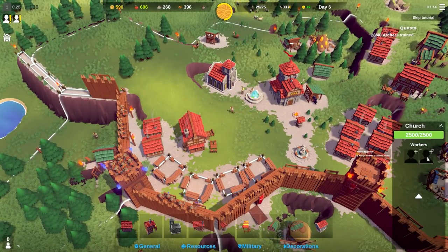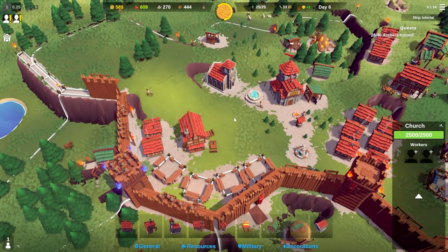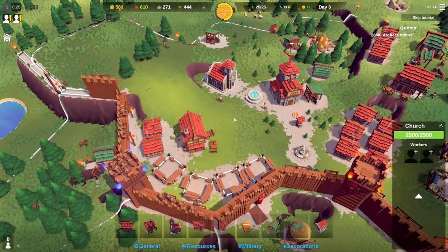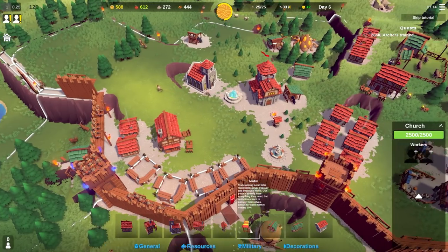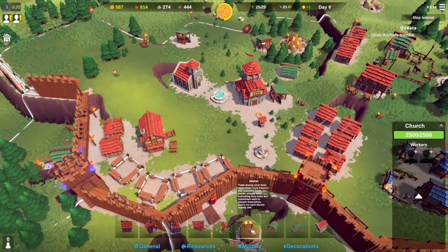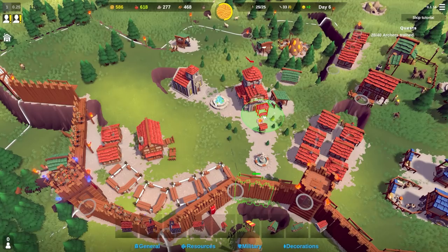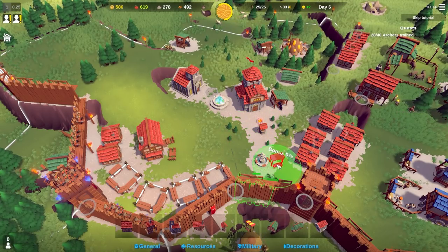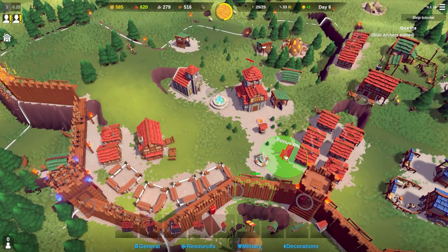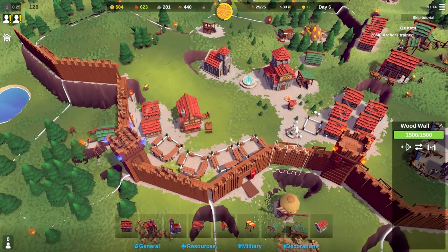I could remove both workers from the church since there's no reason not to at this stage - they've all been rezzed. We have a market here: trading among solar forks replenishes the royal treasury and improves mood. When we place one, people trading on it gain a bonus in happiness. I'll place one and try it.